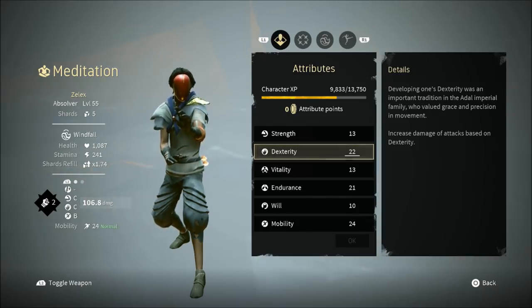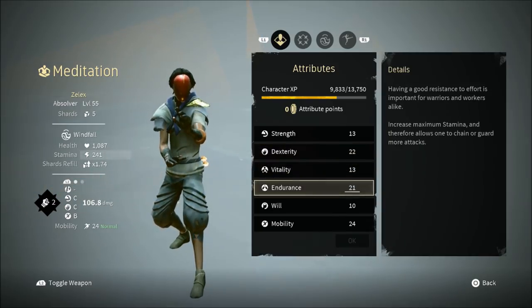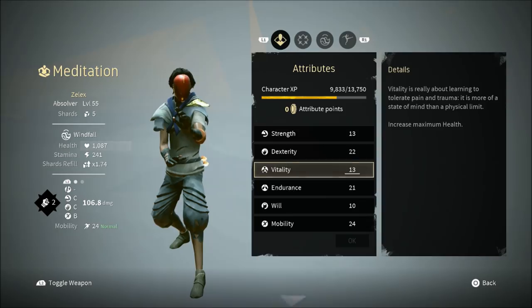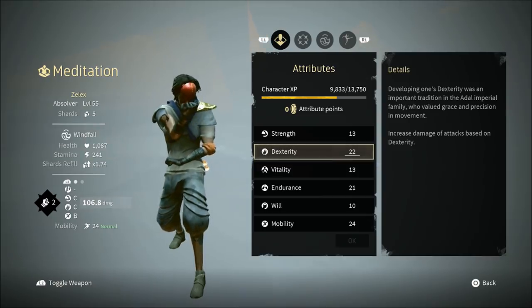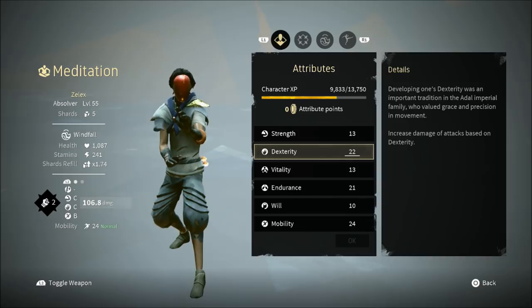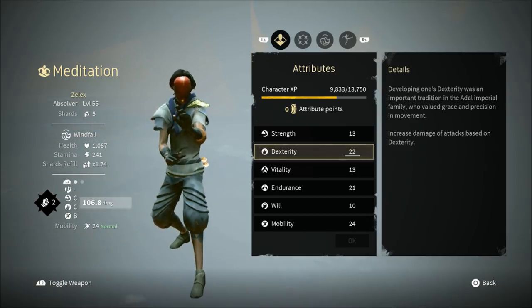In terms of your attributes, if you're Windfall style you really want to increase your dexterity and your endurance. I have endurance at 21 and dexterity at 22. Windfall style primarily focuses on dexterity and endurance. You have certain attacks that are based on dexterity, and according to how much dexterity you have, it can increase the damage of those attacks.